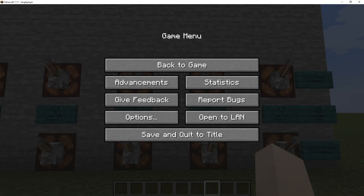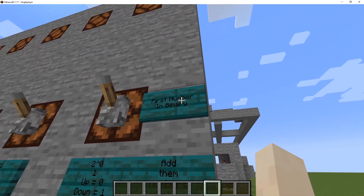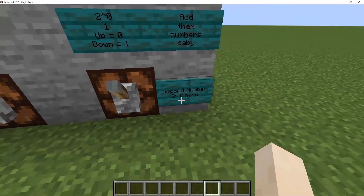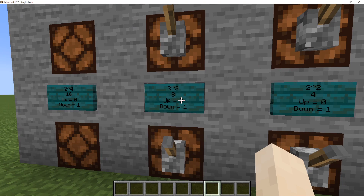I need to go into my Minecraft calculator and understand how to use it first. At the top there's the first number in binary, they add them together, and at the bottom there will be the second number in binary. Now here's a whole bunch of fancy-nancy stuff. The main point is you've got to turn on the light switch and the number is entered.